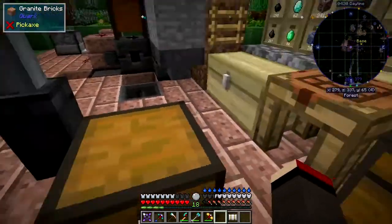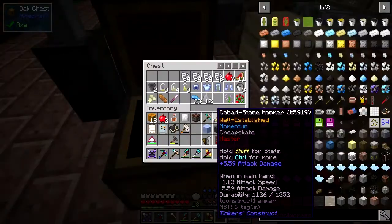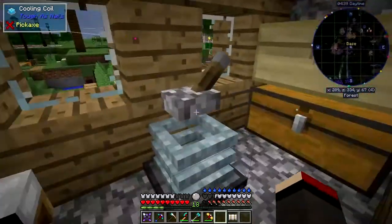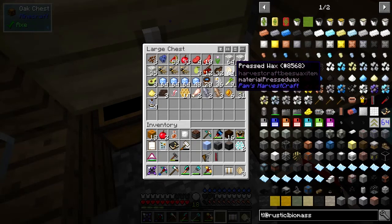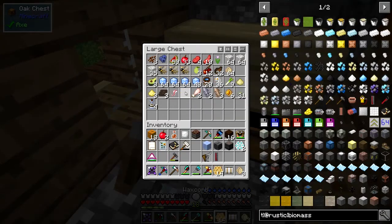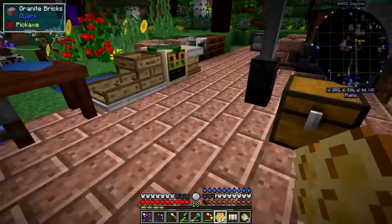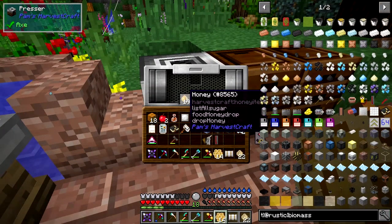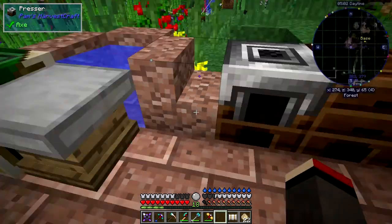So that's my capsule note. So where have I got some beeswax? I know where it is. It'll be one of these chests. I've got all of this stuff in here — 64 just from squeezing these combs that are coming out of here. So we can take the wax comb out of here and put that in the presser over here and it'll make lots of these, which are coming from Pam's Harvestcraft. I've got another 19 honey in there — I'll put that in there and that'll squeeze those out into these pressed ones.